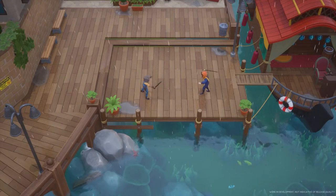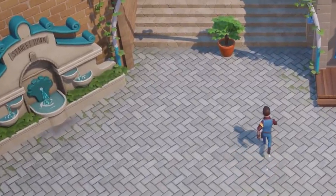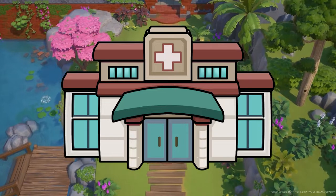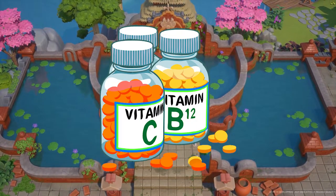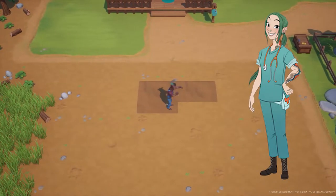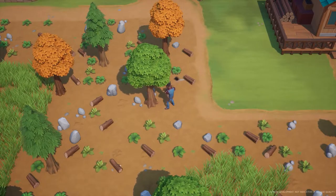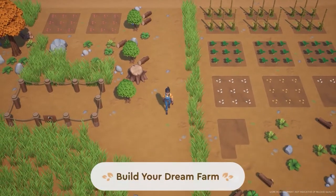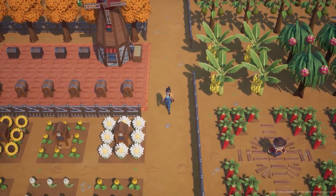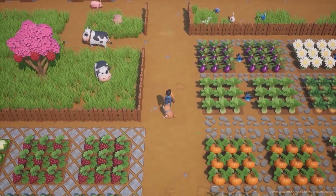We're first going to start off in Starlet Town, the main town you enter when you start the game. One of the buildings there is the Clinic, where the player can purchase medicine or potions. It is so clean you can smell the disinfectant just by looking at it. Yuri and Charles work here and can be seen inside on certain days. There's an area to purchase items, a waiting room with medical posters, exam rooms, and a small inventory area where Yuri usually works.